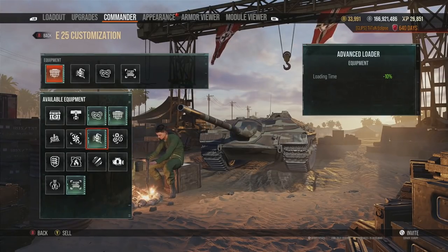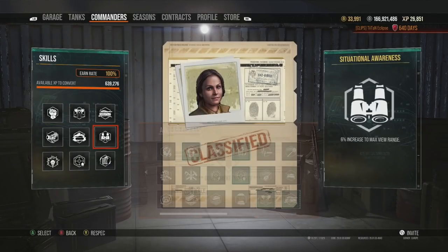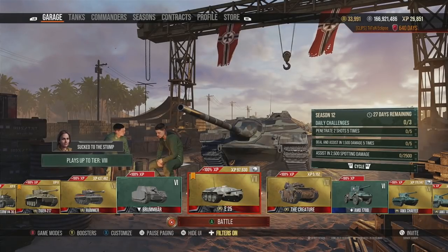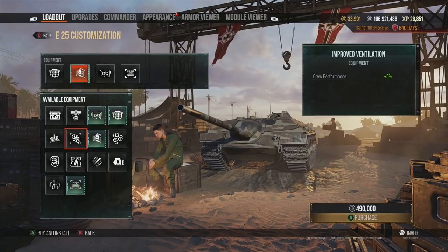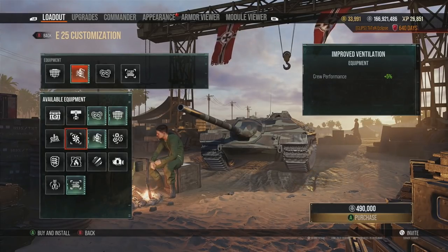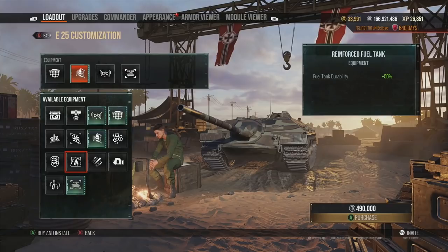Advanced Loader is a really important crew skill slash equipment — it increases your rate of fire and reduces reload time. The same applies to the Rapid Loading crew perk, so I always have both if available. If it's not available, you can pick Improved Ventilation if you have the option, as long as you're not in an open-top tank, since those can't use ventilation.